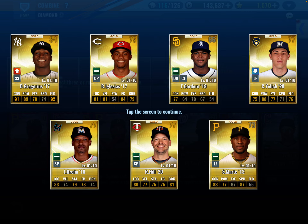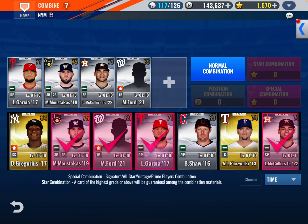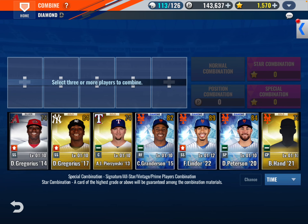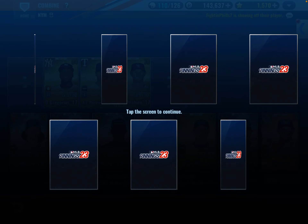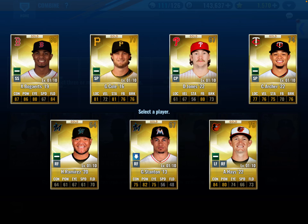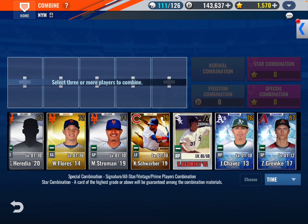Let's combo out the rest of these guys — Didi Gregorius, Christian Yelich, Sterling Marte, Rich Hill — I can use him. Got Gregorius again, and then Chris Archer, Giancarlo Stanton, Garrett Cole — a little Yankees in there. We got Archer. I think we're gonna stop it right here.